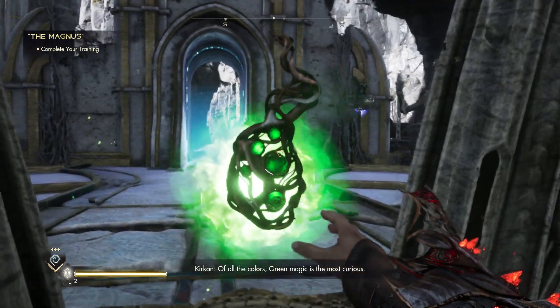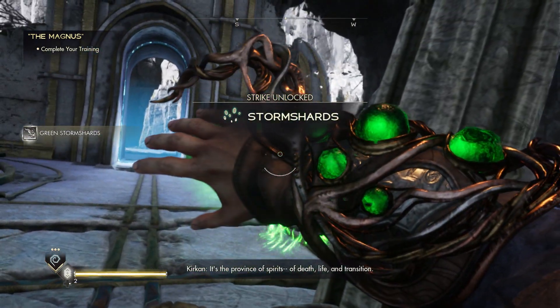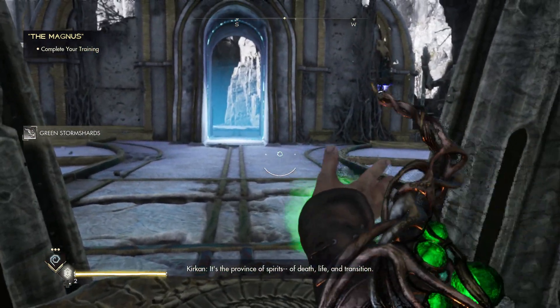Of all the colors, green magic is the most curious. It's the province of spirits. Of death, life, and transition.